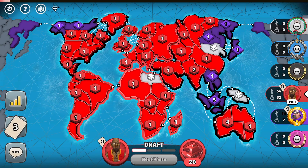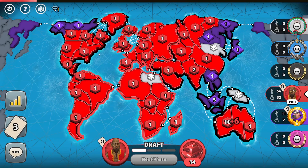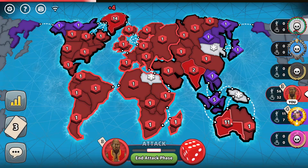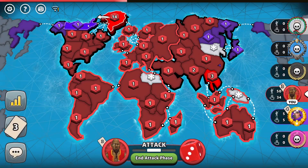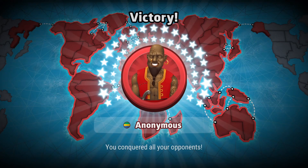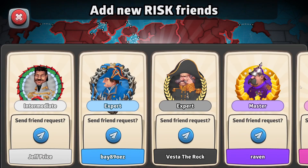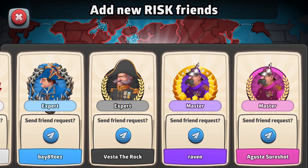I can still mess it up right here, but I don't think I will. Ten troops — I'll add one more troop here and the rest there. Still enough troops to wipe out the purple player. Let's go GG — we showed those players who is the real boss in this game. Let's see the ranks of our opponents. We got an intermediate, two experts, and two masters. GGs.